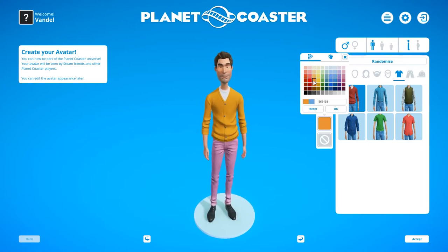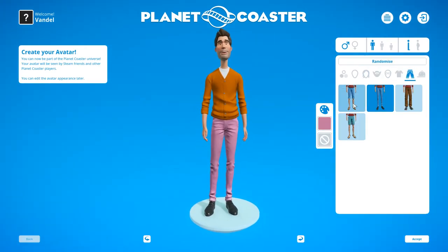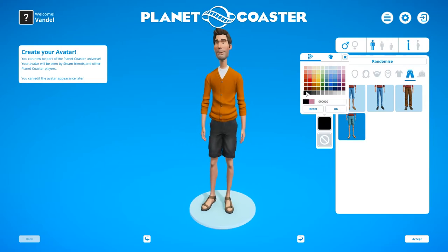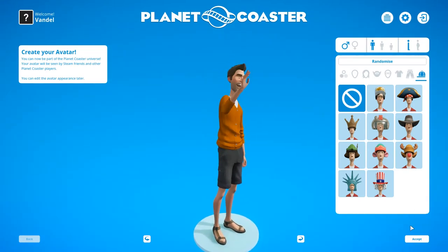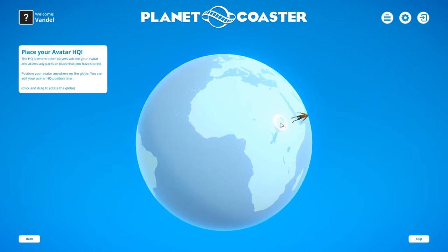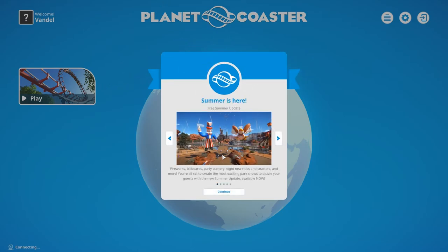Let's go for the Vandal orange. These look like poop orange. And then let's go for the pants — this looks weird, my attire looks weird. I'll go for black. Alright guys, this is our avatar. Let's accept. It says other players will see your avatar, and you can access any parks or blueprints you've shared.